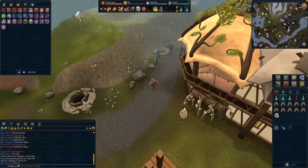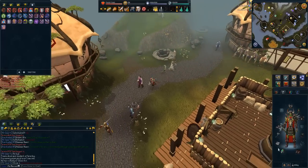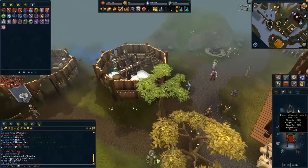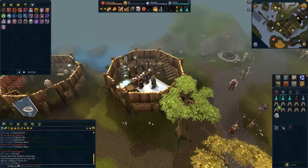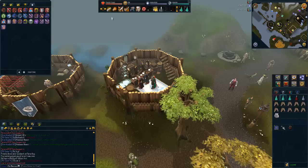There is a bank here in case you forget something. Today I am taking four Bandos pieces, a chaotic maul, a fury, a 99 cape, prayer potions, prayer renewals, an adrenaline potion — which isn't a requirement but might help since we're using abilities — and I've got a steel titan, which does require 99 summoning, but bringing any familiar that can help may increase your experience a little.